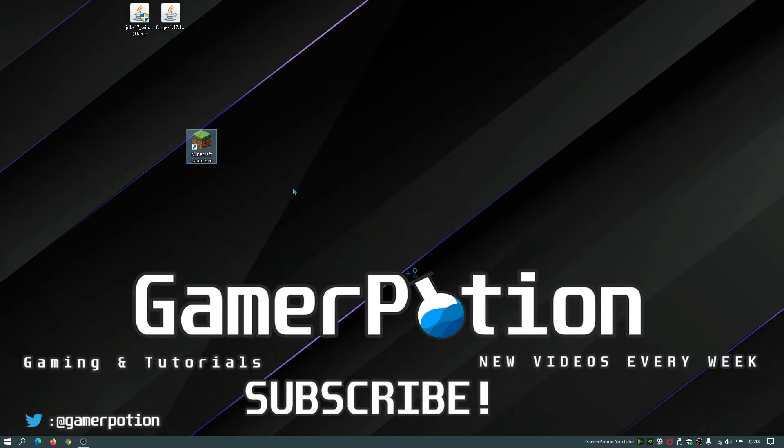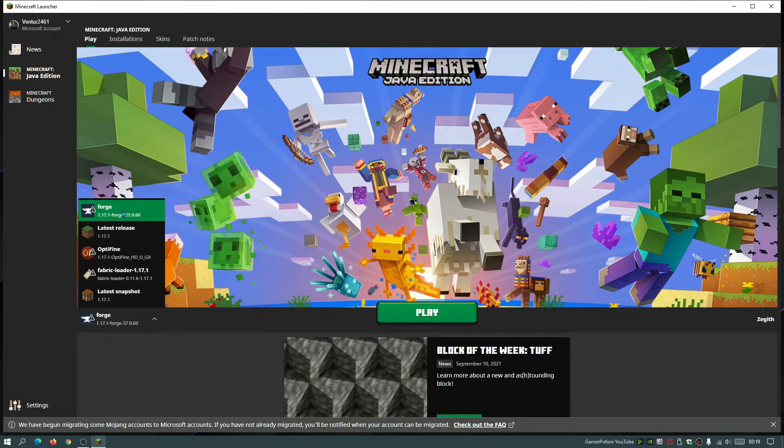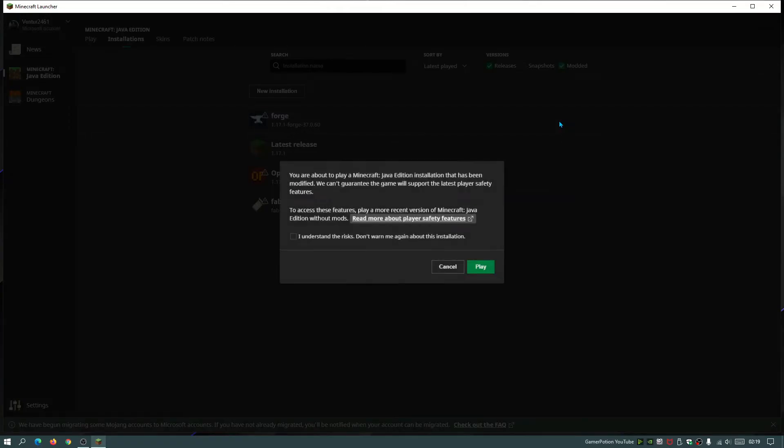Now close that window and open the Minecraft launcher again. To launch with Forge, you can either select Forge in the dropdown and click Play, or go to the Installations section, hover over Forge, and click Play. Let's click Play to launch the game with Forge selected.